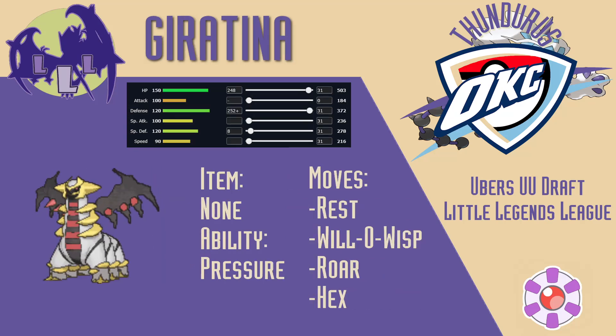Up next is the final member of my defensive trio, Giratina. Giratina can 1v1 and defeat almost all of the physical attackers on Steel's team with Will-O-Wisp, Hex, and Roar. It also shuts down Morpeko, which would be very scary after it uses Tidy Up. The main threat I identified at this point was Ceruledge, which could super effectively threaten my entire defensive core. My solution to this was to run itemless Giratina — Ceruledge's main Ghost STAB option is Poltergeist, which fails if the target doesn't have an item.